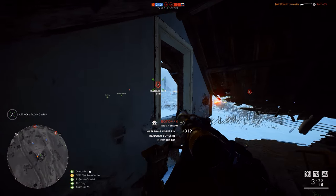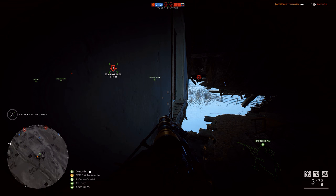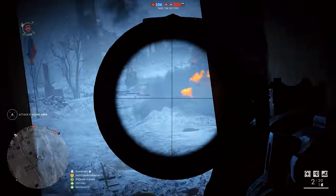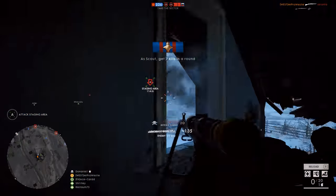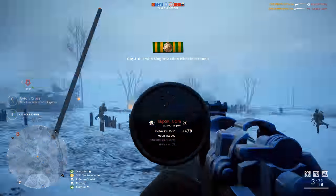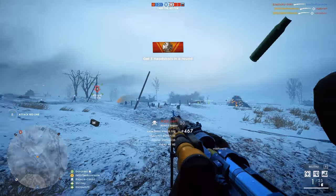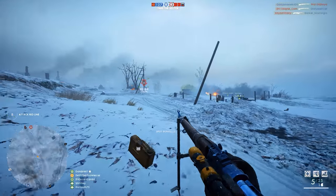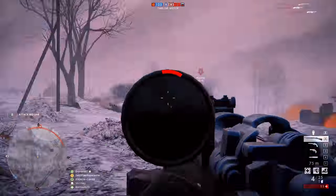The 1903 Springfield is the rifle in Battlefield 1 with the most ranged sweet spot, offering the player a 100 damage hit to the upper torso between 100 and 150 metres. This might not sound like a huge distance, but considering Battlefield 1's overall map sizes are considerably smaller than previous titles, that range is considered quite extreme. This is the rifle you want if you're really into the scout role — keeping watch over the battlefield, spotting players for teammates and picking off targets at a safe distance.